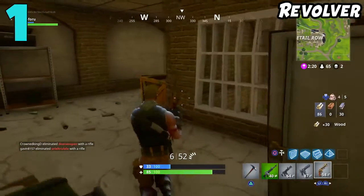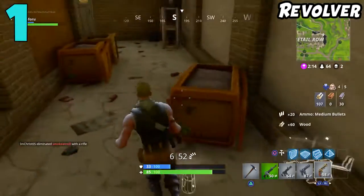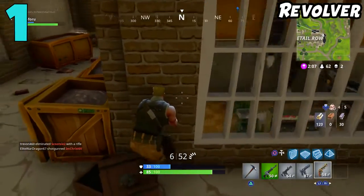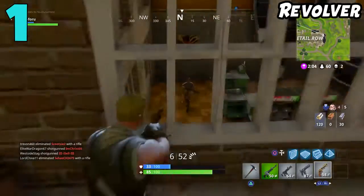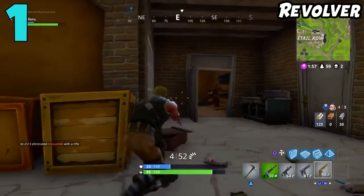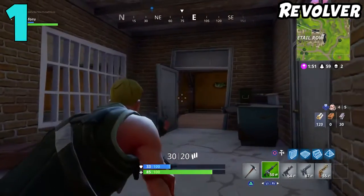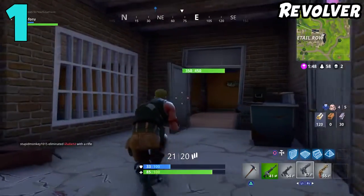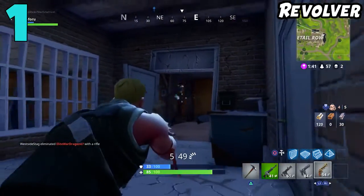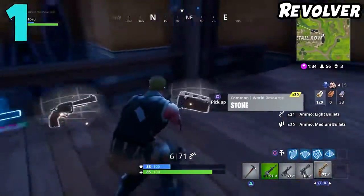There have been situations where I came up behind somebody, got my two shots off, but they had armor on and I could never hit that third shot because they realized I was there and started moving around. It's just so tough to hit somebody when they're moving with this gun. The average Fortnite player will not be able to hit two to three shots in a row. I'm sure there are pros who can annihilate with it, and I hear a lot that the revolver is great for the endgame to take someone's armor down — but do you really want to waste a slot for that when any other gun can do it? Overall, I think this is definitely the worst gun in Fortnite.